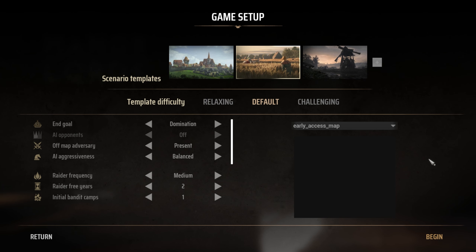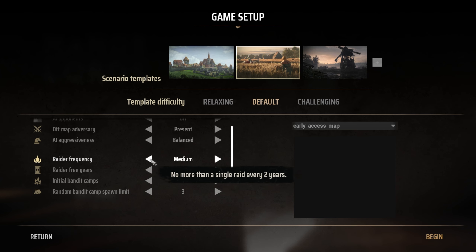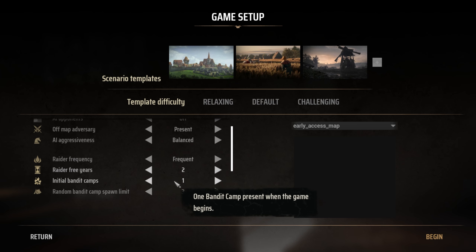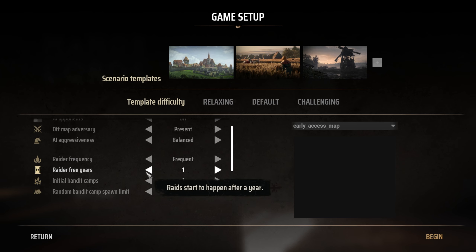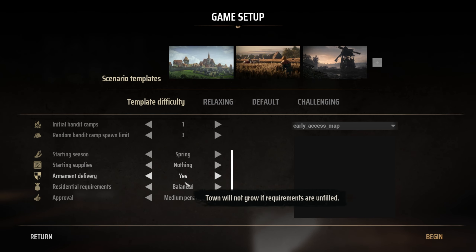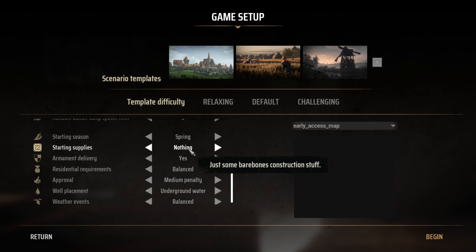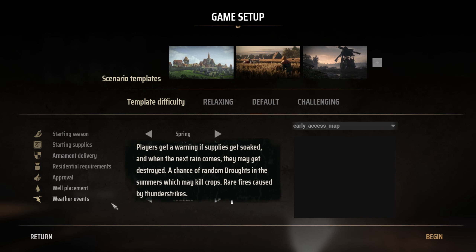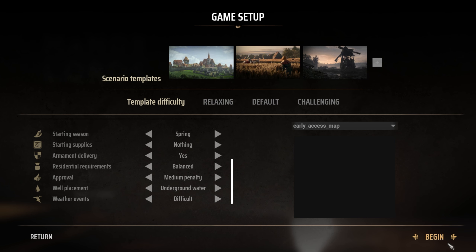In the game settings, we are going to restore the basic default playthrough. We'll improve the difficulty — make the raids more frequent, and bring it down to one year before the first raid hits. We can also reduce start supplies to make things a little harder at the beginning. We'll still get an armament delivery once we get our first five residents and a storehouse built, but we'll need to supply every little stitch of details for our people. The weather can be more intense too. Sure, that sounds good. Let's get started.